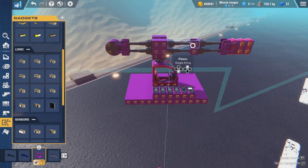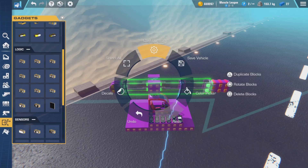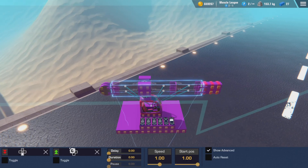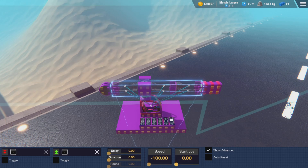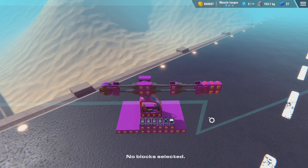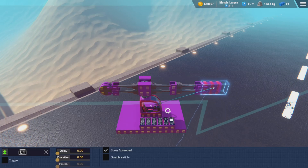We'll start with the configuration now. We'll select all of our pistons and open the configurator. We're going to clear both their inputs, bring the speed to negative 100, the start position to zero, and click auto reset on. Then for the bomb bay, all we have to do is clear the input — we no longer have to put a delay in like the old version.